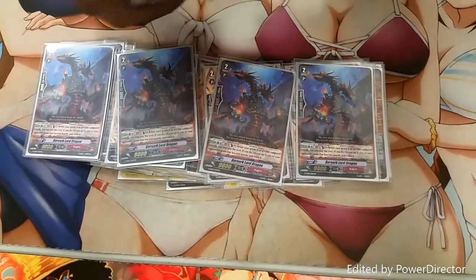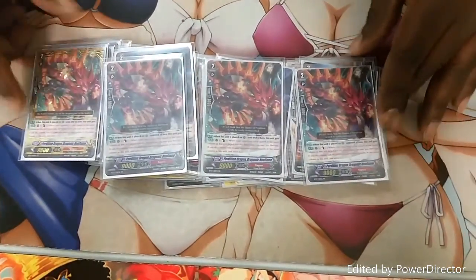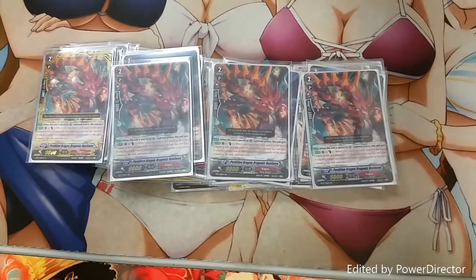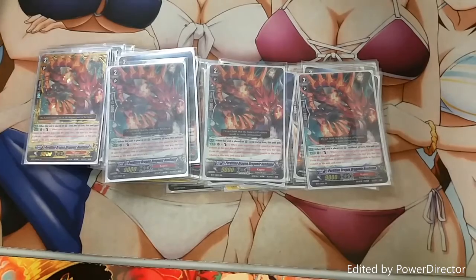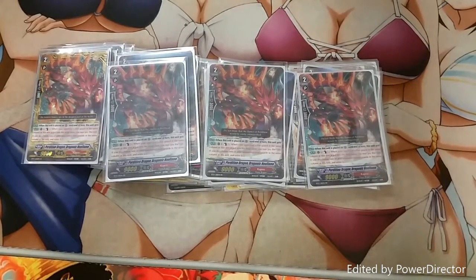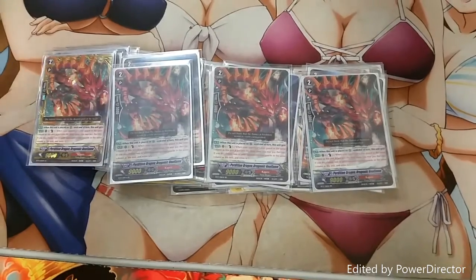And then to finish off the Grade 2s — The Great's Legion Mate, Dragonic Neo Flame. When I call it to Rear Guard, I get the effect to counterblast 1, and if a Rear Guard in the same column as this unit dies, I get to pay the cost and then blow it up. So it knocks out an entire column.